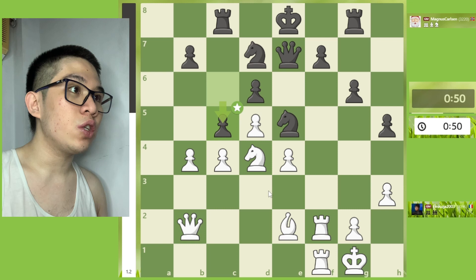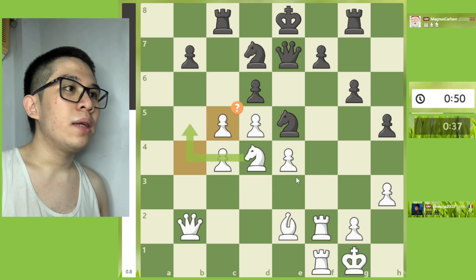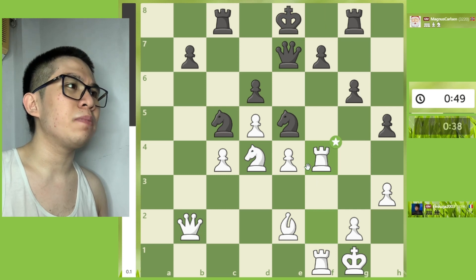Let's continue on c5, then bxc5 — this is a mistake. The best continuation on this position is Knight f3 only, my fellow chessers. So bxc5, then Knight takes c5.